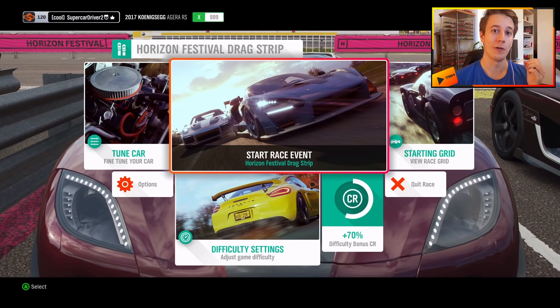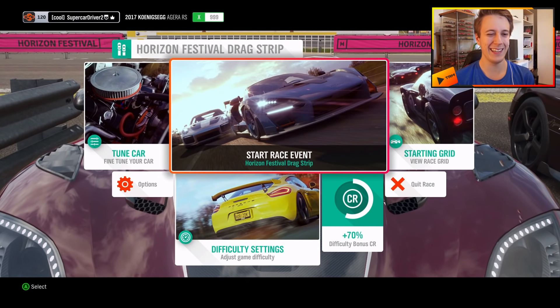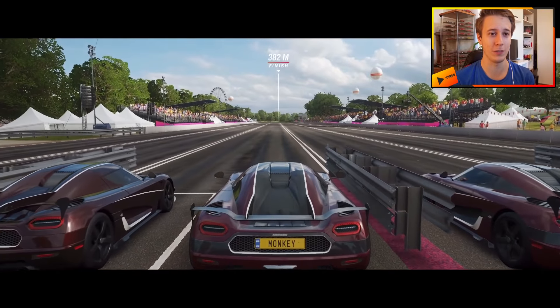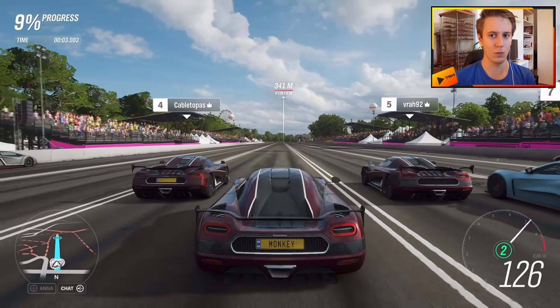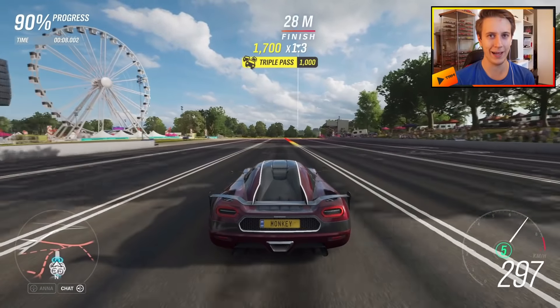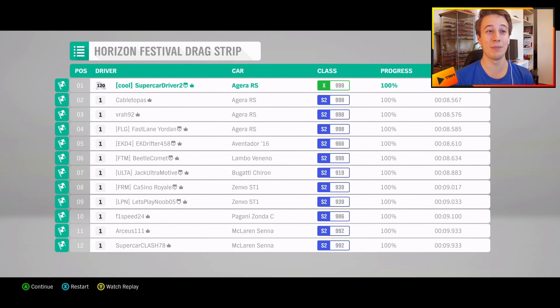Before we end this video I'm gonna have a little go on the quarter mile with our Koenigsegg Agera RS. It's not a drag setup but I think we can still run sub 9 seconds on the quarter mile, which should be cool. Oh, that was a very good launch — very happy with that one. That was fast. Surely that's sub 9 seconds. 8.3! And it's not even all-wheel drive, it's still rear-wheel drive. That just shows the power of the drag tires in Forza Horizon 4.